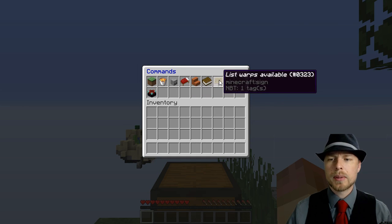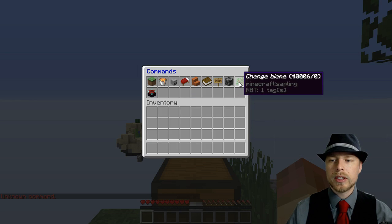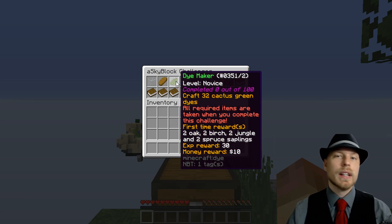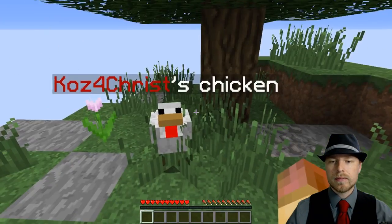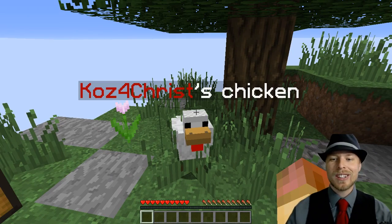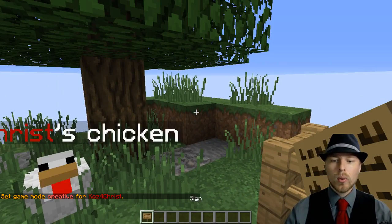There are a whole lot of options in the control panel. You can go back to the world spawn if that's set up, change your biome, and see your list of challenges — all of which can be modified in the config. One really cool thing is that mobs on your island will automatically get named — it's one of three names, but you can set up custom naming if you want.